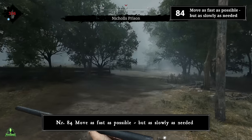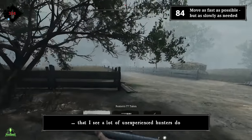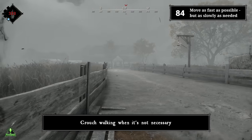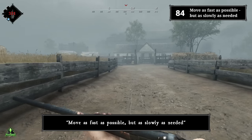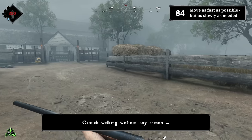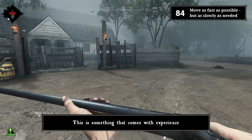Number eighty-four: move as fast as possible, but as slowly as needed. This is something many inexperienced hunters do wrong — crouch walking when it's not necessary. There is one golden rule for Hunt: move as fast as possible, but as slowly as needed. Crouch walking without any reason will only make you an easy target. This is something that comes with experience.